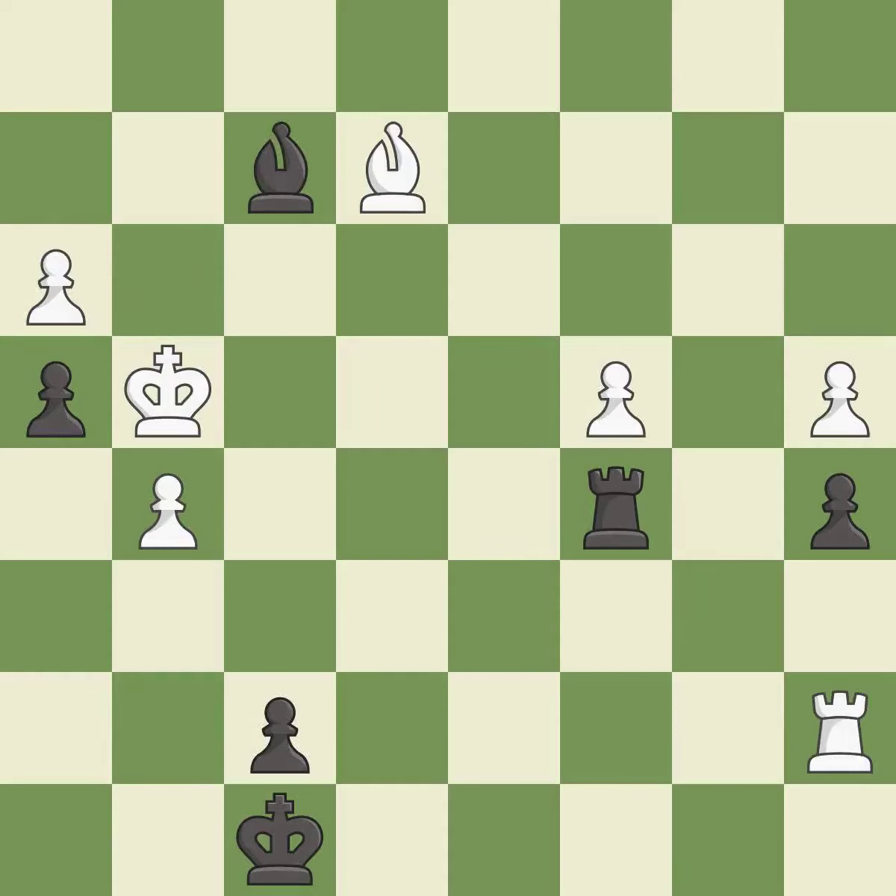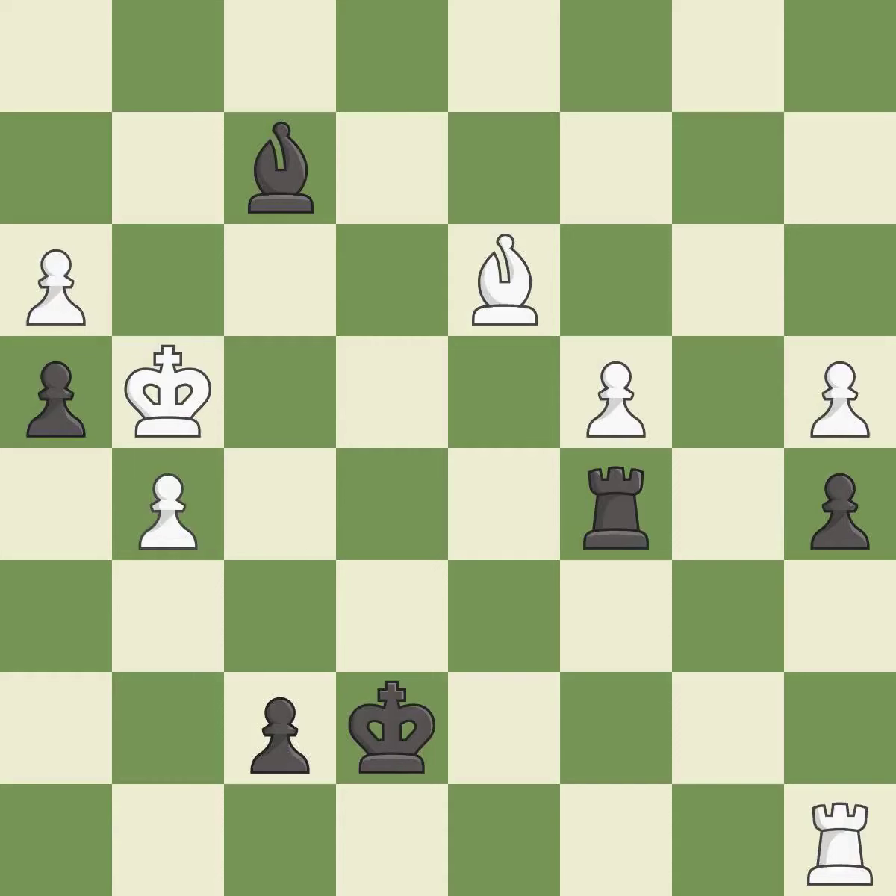This threatens to reveal an attack on a rook while also checking the king — it is an inaccuracy. This is not the best — it is an inaccuracy. This steps away from the checking rook — it is excellent. This moves the bishop to a more active square, making it gain scope — it is excellent. That's not a mistake, but it's not the best move either — it is good. White still has the better position, but they lost their winning advantage — it is an inaccuracy.